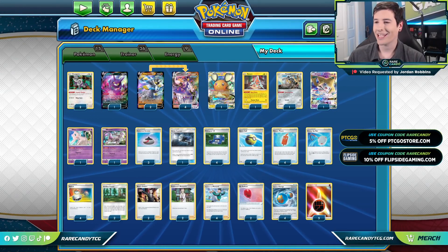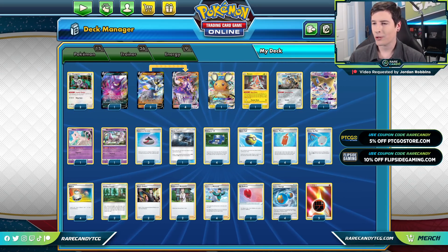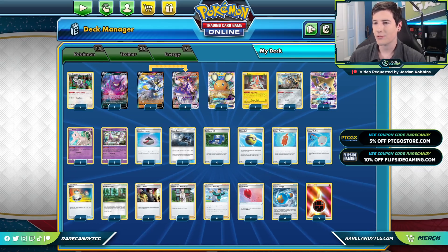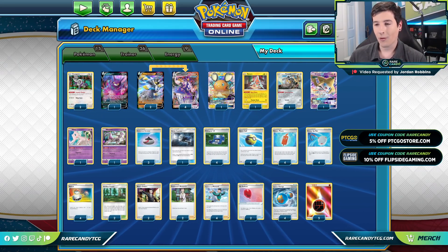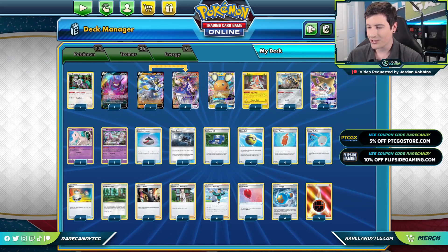Welcome back everyone, I'm Eric from Rare Candy and today we are back on PTCGO trying out another Rapid Strike Urshifu variant — but I think today's is going to be one of the more unique ones we've messed with so far. Today we're going all in trying to get the turn one Rapid Strike Urshifu with the new Mustard support cards.